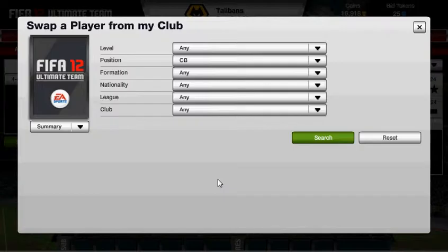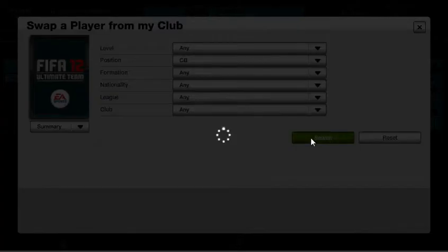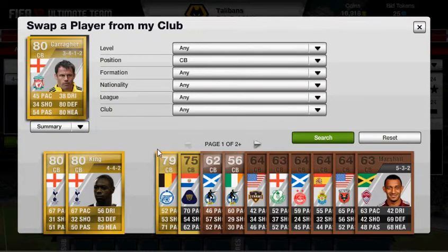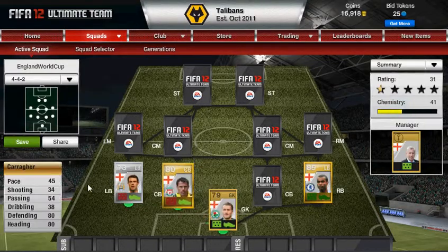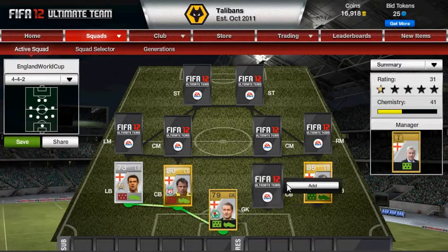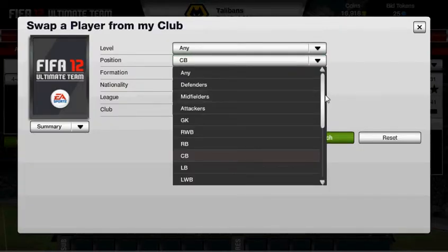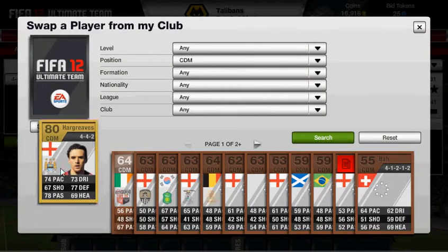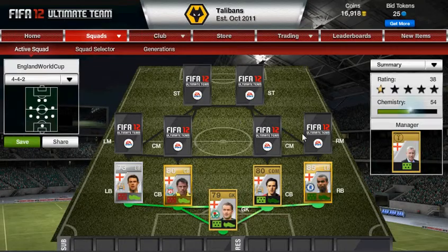Centre backs. Going to have one of England's main centre backs at the time — I think that was Jamie Carragher. Yeah, there he is. He ain't got very good pace but his defending and heading is good, though everything else lets him down a little. Our other centre back is going to be a centre defensive mid, who is Owen Hargreaves. And yeah, they all link up perfectly.